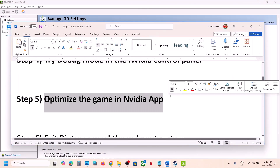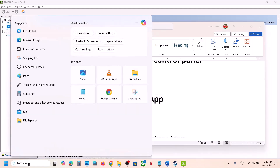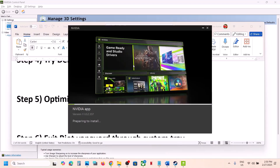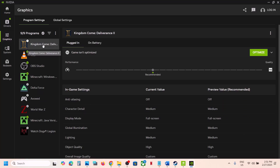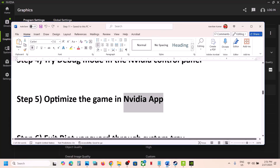The next step is to optimize the game in the NVIDIA app. If you're using the NVIDIA app, open it, go to Graphics, and select the game. Once you select the game, you will see the Optimize option — click on Optimize. Once the optimization is done, launch the game and check.